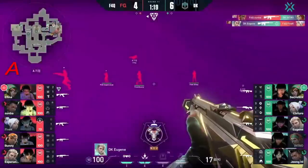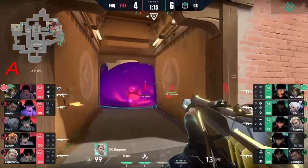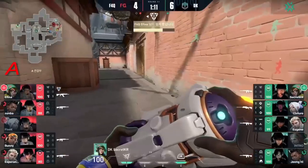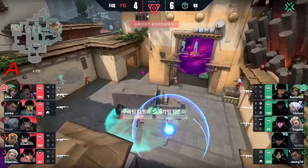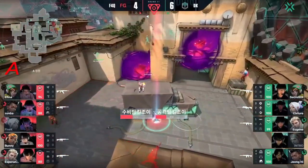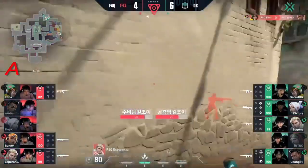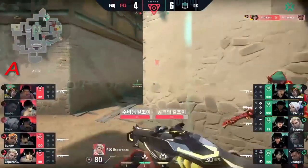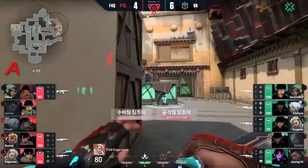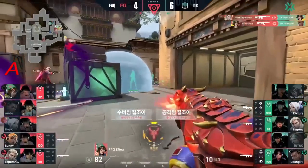Recon bolt coming out — Intro gets gunned down but Eugene returns fire onto 5k. They back out — the storm goes down. The spike's going to be planted. A lockdown coming here — double lockdown! Both teams bringing it. Lockdown goes down — this is going to buy them a lot of extra time. Moving in — although it looks like Janghai got stuck back there. Someone picking up sick kills from Afina on the side. Eugene's the only player remaining.